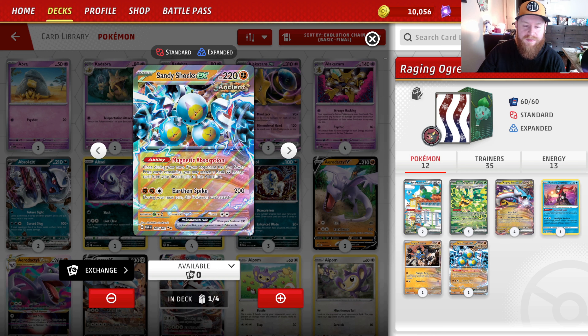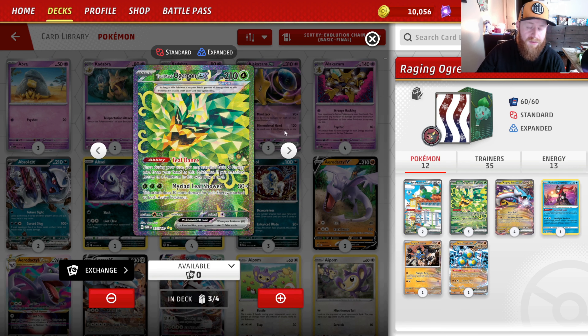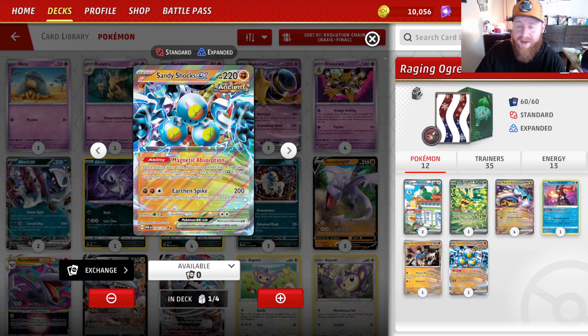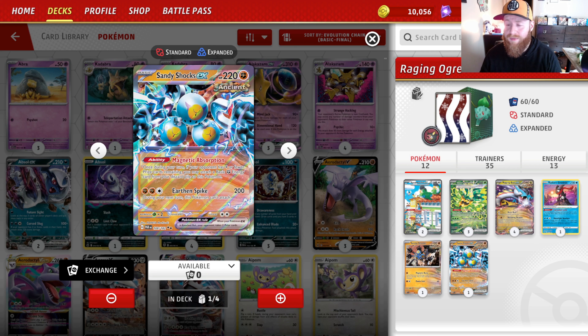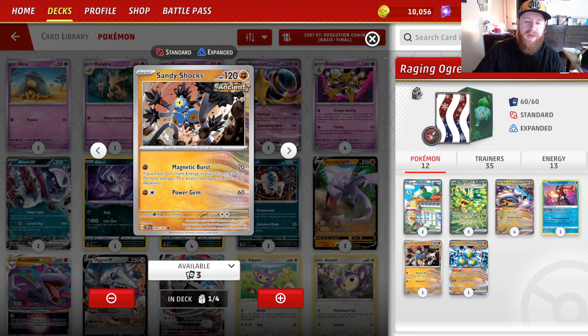Sandy Shocks EX's Magnetic Absorption ability says if your opponent has fewer or more prize cards remaining, you may attach a basic fighting energy card from your discard pile to this Pokémon. So if they knock out a Raging Bolt or an Ogerpon, this is set up and ready to go. I've had turns where I've had two or three Teal Mask Ogerpon and a Sandy Shocks, then just send up Raging Bolt and start cranking out damage. Sandy Shocks is still a very good one-of in this deck.